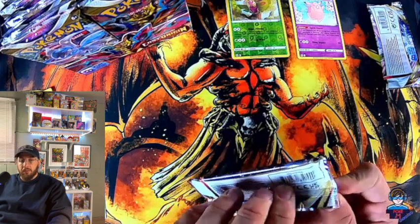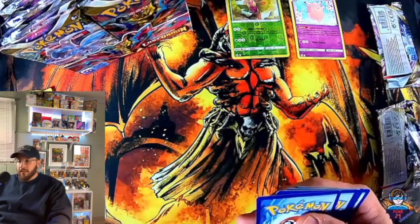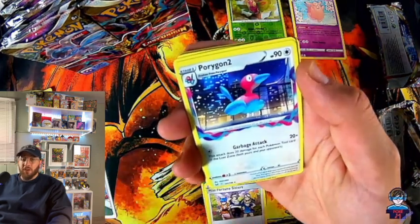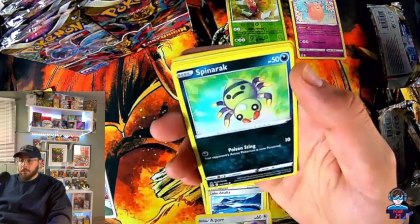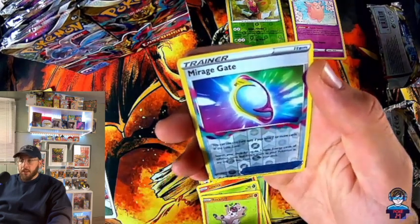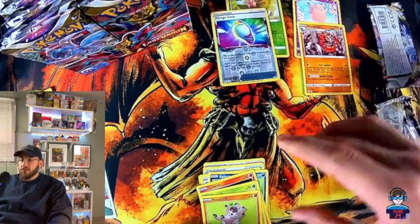Hopefully that doesn't dictate how the rest of the box will be. Hopefully we'll have some pretty cool hit cards — maybe we'll get a secret rare, or one of the Pikachu rare cards. There's a few of them. So we have Misfortune Sisters, Porygon 2, Lake Acuity, Spearow, Litwick, Roselia, Rockruff, Mirage Gate reverse — and we have a Raiperior non-holo. So we are 0 and 2 so far.